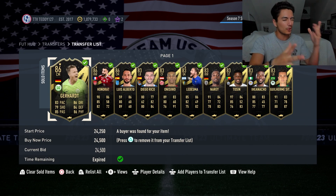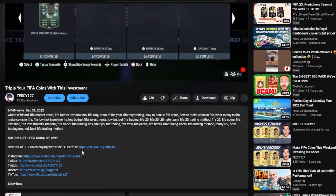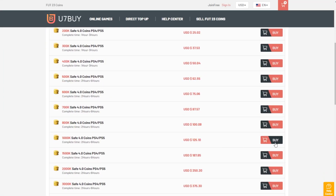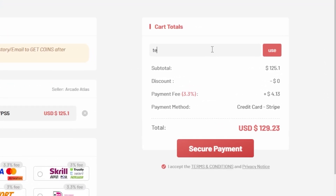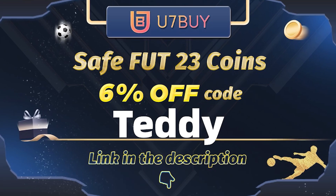But before we do all that, if you want to have millions of coins in FIFA 23 like me, go to u7buy.com for cheap, fast, and reliable FIFA coins. Make sure you use code Teddy at checkout to get 5% off your order. Link is in the description down below.